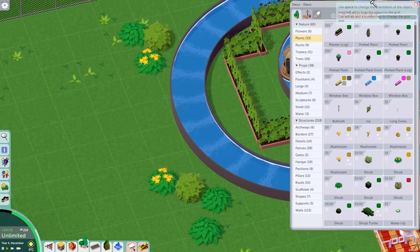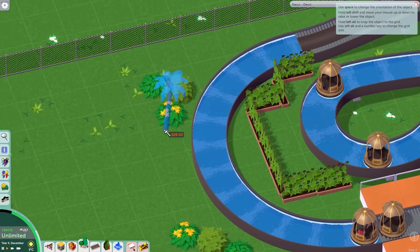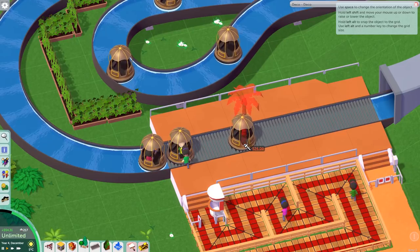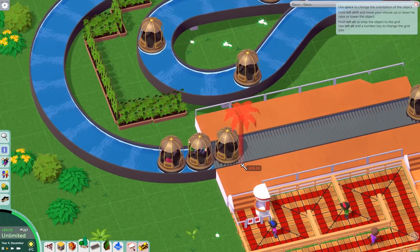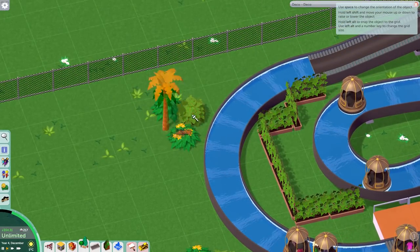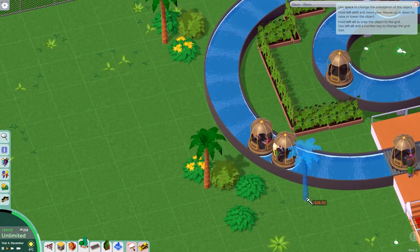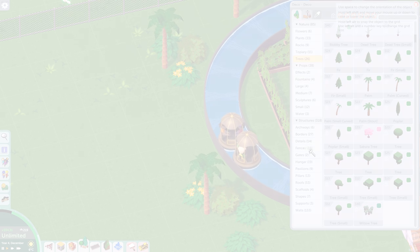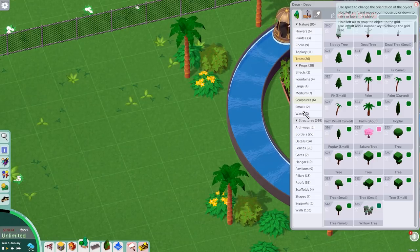Let's do that. We want some trees as well. Looks like the rider got stuck — no, they're going next to each other, okay. Good for them, it's all friendly. Let's get some palms going first. Before we do too much of this, we need to try and look at building some sort of hut. Let's see if we can build one.